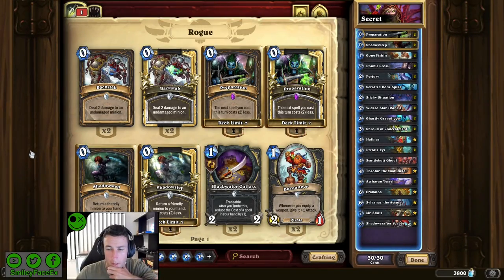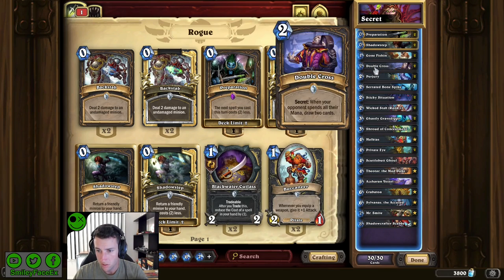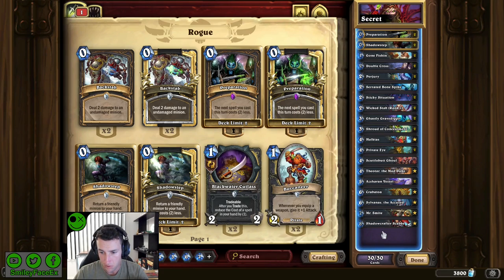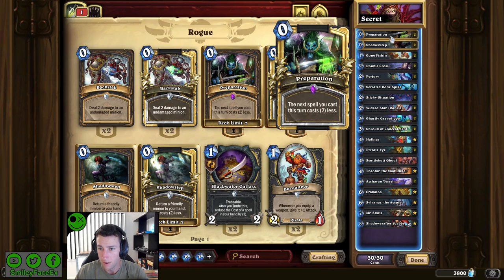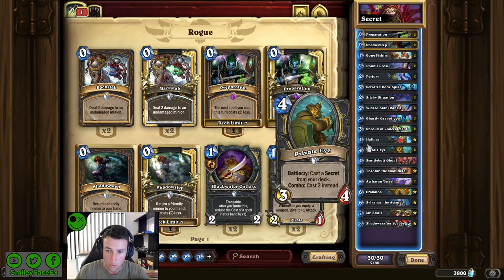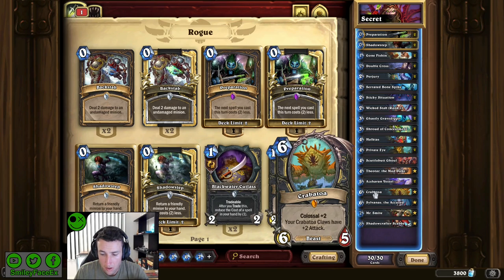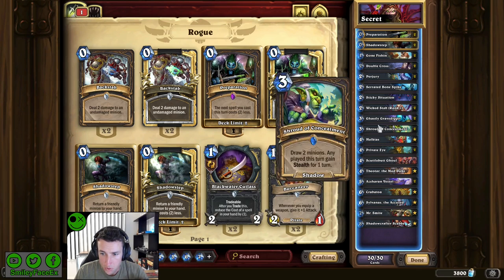Hello guys, back here with another deck — Secret Boat Rogue. The deck list is on the right. We have a couple preps, shadow steps, and we're looking to tempo out of the game. It has quite a bit of reach if your opponent heals. The main combos are preparation into shroud potentially on turn one if you have a secret and a coin four-drop prepared, and coin into private eye is your best play. Shadow step is mostly used for ghastly grave digger to shrink their hand and reduce their answers, but can also be used with crabber tower or Mr. Smite.